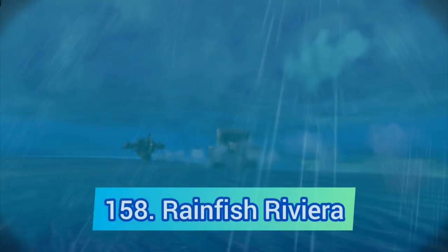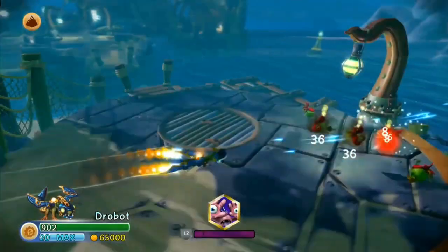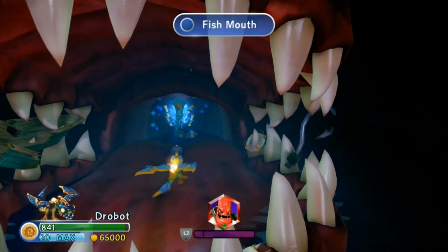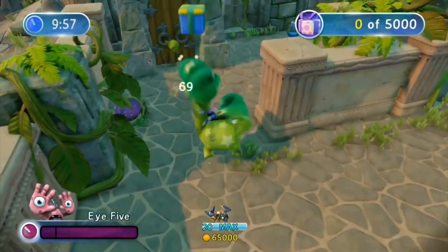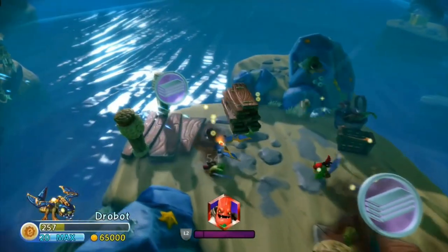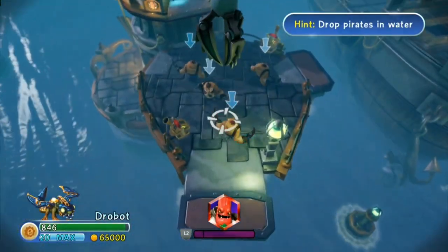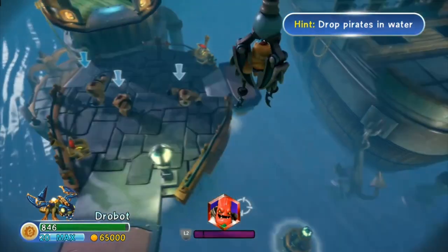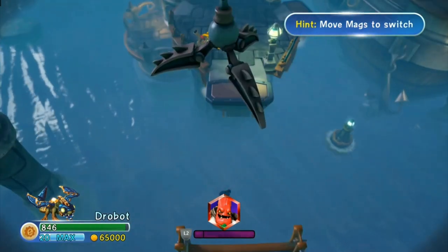The last Trap Team level for a while is Rainfish Riviera. The theme of the level is great and the Leviathan returns, but those are the only good things because we have two terrible quests. This level introduces Brawleress, bridge puzzles, and this thing where you pick things up and throw them in the sea — which sucks — but at least you can throw Mags in the sea.